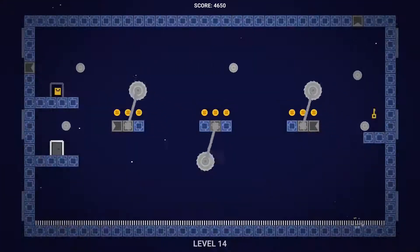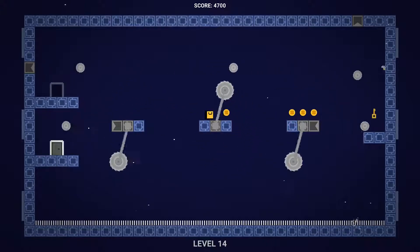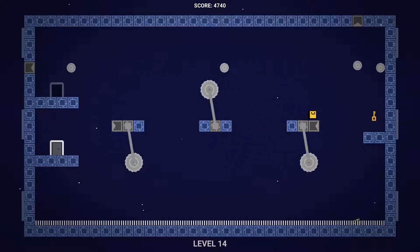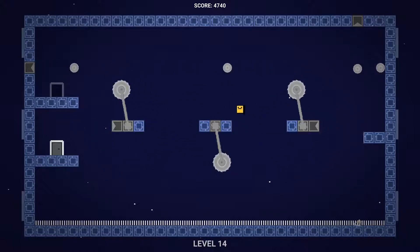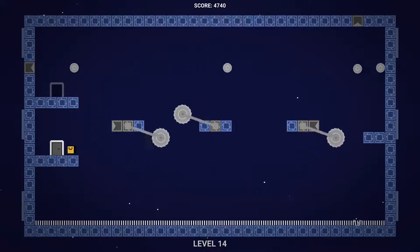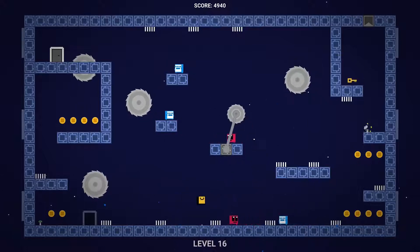Level fourteen — just wait for the saw blades to spin. Once you have this other one kind of lined up, jump across. Wait for these to line up, jump across here. Now wait — there is a lower saw blade; it can be tricky to jump across so you might need a little timing. Then wait for this other one to shoot out a blade on the bottom, jump across. Level sixteen — jump across here, kill these couple guys on the bottom.